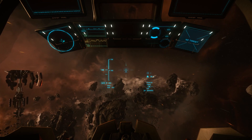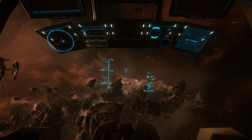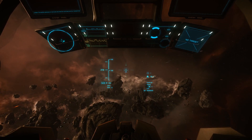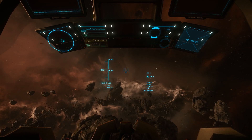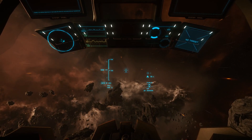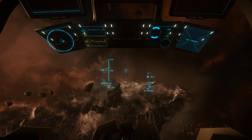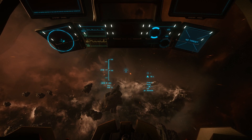When it comes to raw speed, the Reliant falls somewhere between the Mustang and the Aurora. Its top speed in SCM is 210 meters per second, with a top afterburner speed of 320, and it cruises at a decent 610 meters per second.